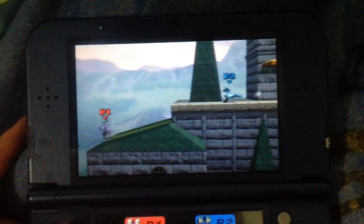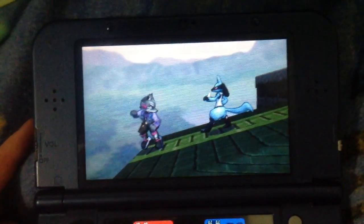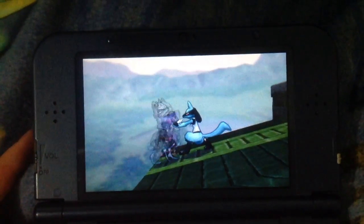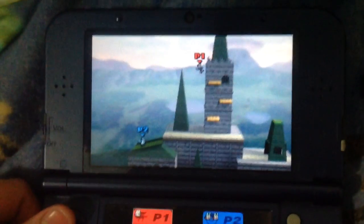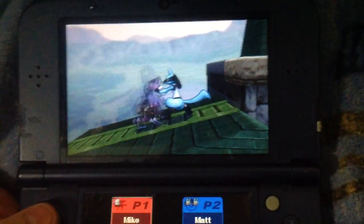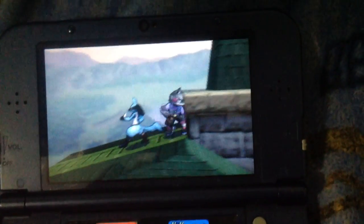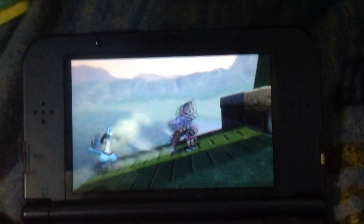I'm not sure if this has been discovered yet, but it works with both Fox and Falco. I haven't tested too many other characters. As long as Lucario is the character that is grabbing them, and Lucario has to be on the right, and it has to be on this one small ledge on Hyrule Castle 64. I've tested this out on the Wii U version as well, and it doesn't work — not on the Wii U version at all.